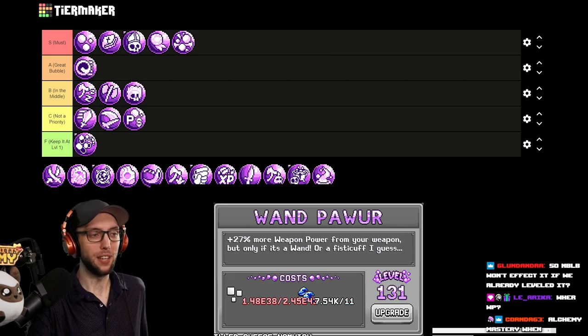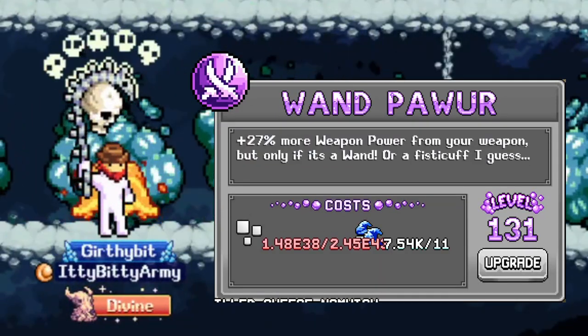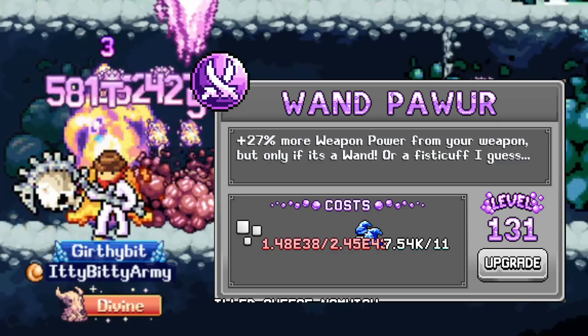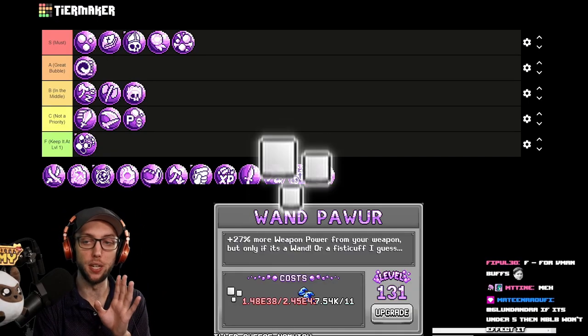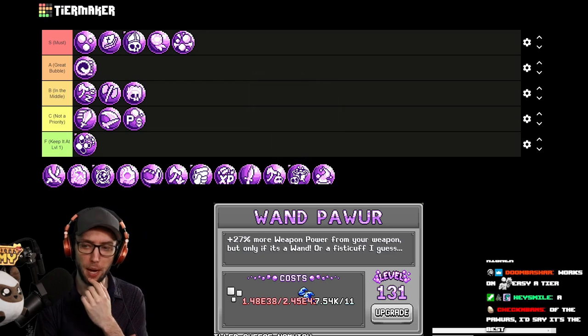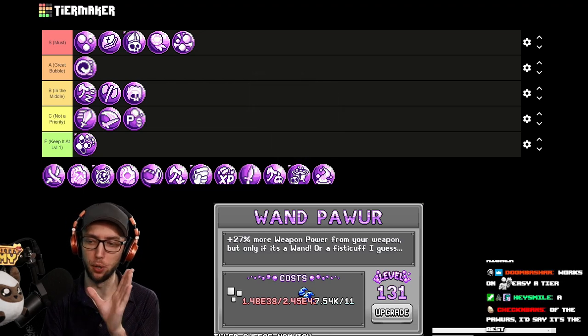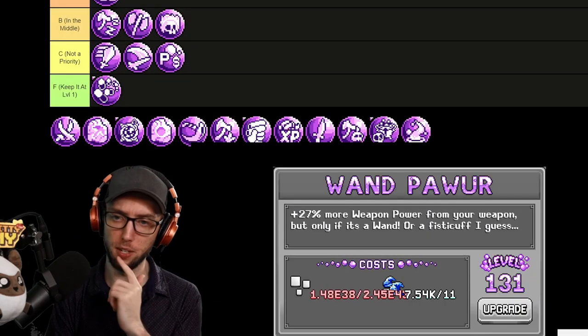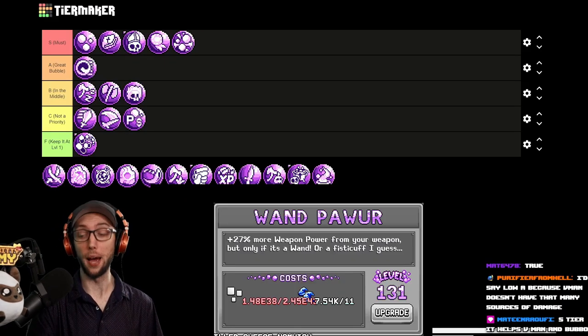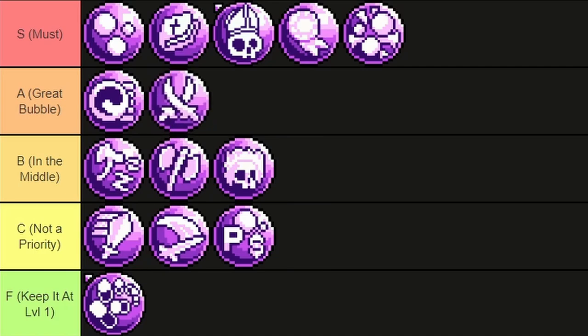Wand Power gives you 27% more weapon power from your weapons, but only if it's wands or a Fist of Cups. This is higher than the rest of the weapon power bubbles. It does cost bits, so it's unanimable, but it does help V-Man, who has a lot of problems building high damage. Out of all the powers, it's the best of the best. It stays at bottom A tier.